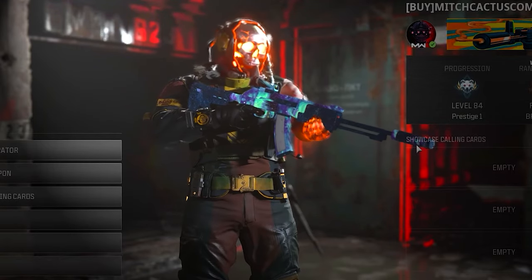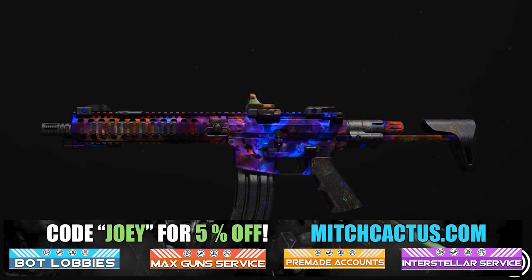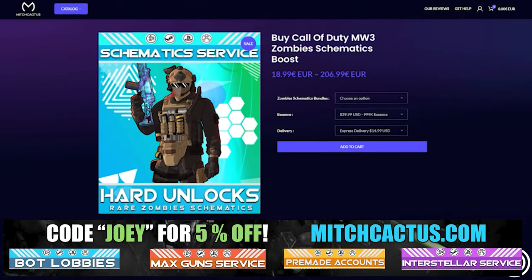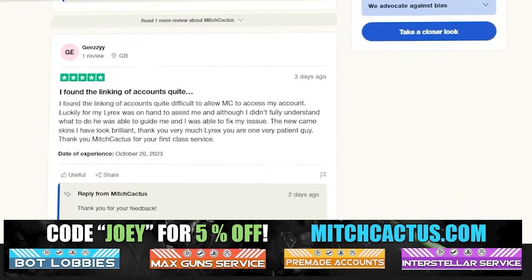Let's take a quick look at my sponsor for this video, Mitch Cactus, because he offers a range of services for Modern Warfare 3, including camos for both Modern Warfare 3 and Modern Warfare 2. He's also got pre-made accounts, Zombie Schematics Boost, and the Nuke Skin Boost with over 10,000 customer reviews. Go ahead and use code JOEY for 5% off — links in the description.